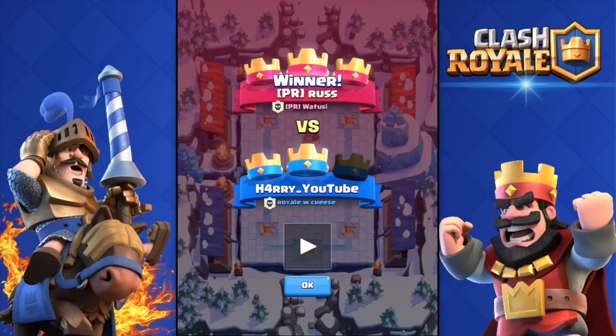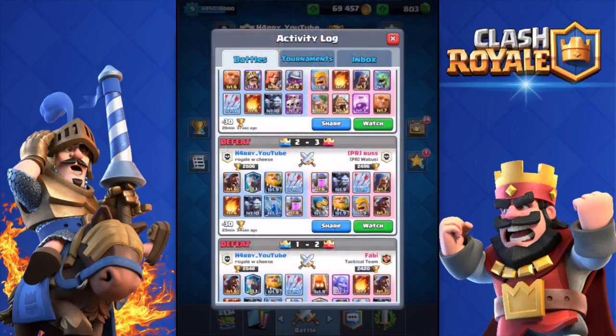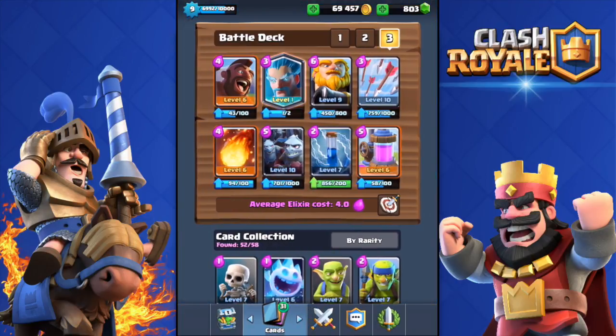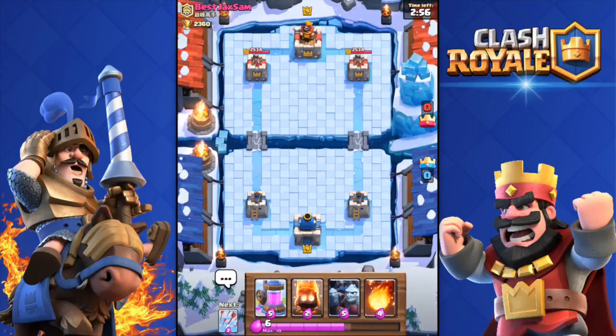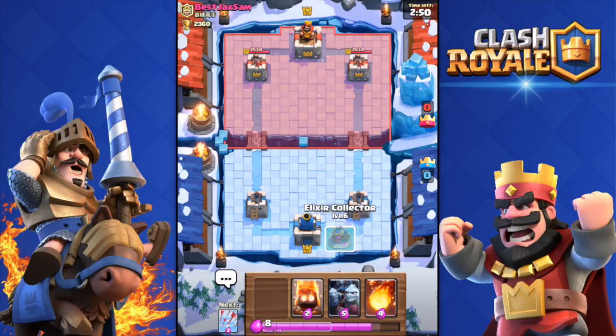Let's go ahead and do a live battle. This is the deck I'll be using. Going against Best Jacks Exam — okay. As you can see, I did change the deck: I took out the Zap Spell and put in Fire Spirits instead. Let's hope that works better.